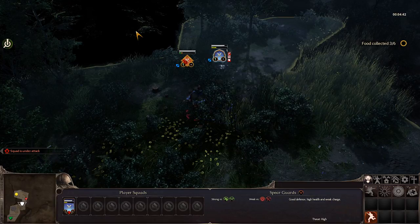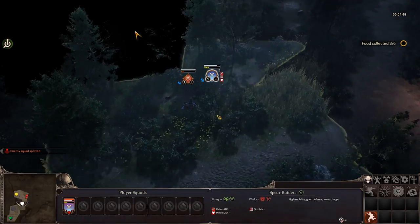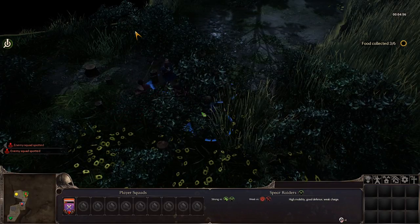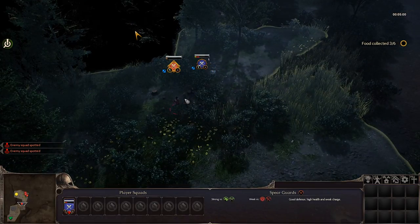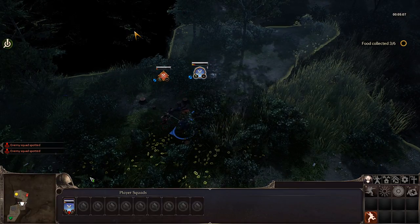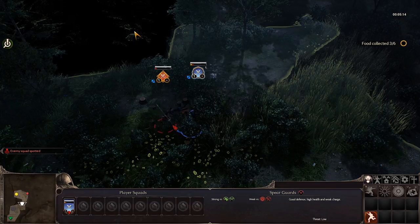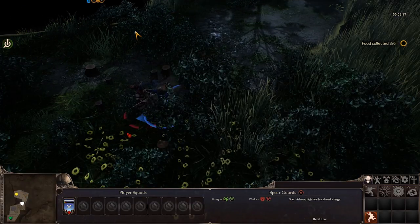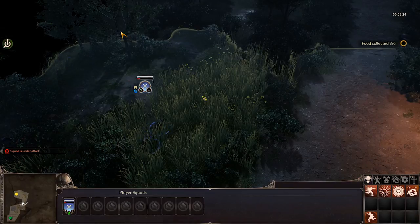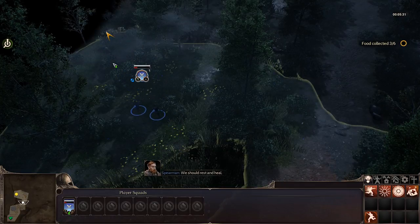Can we see any combat information? I can see 'Spear Guards' listed, and we can zoom in — that's about it. Come on, kill them faster. We did lose one guy in that fight. Some of the animations are quite nice. Now we're down to two, which is probably not ideal.